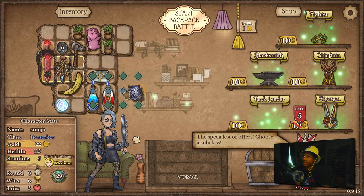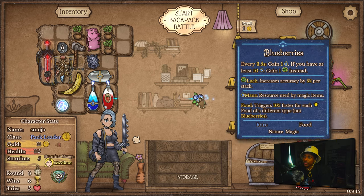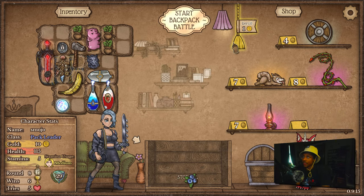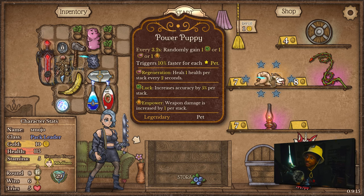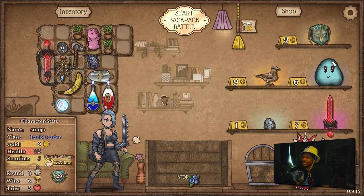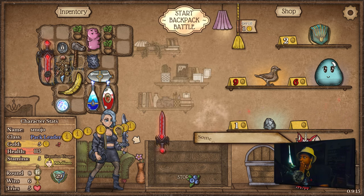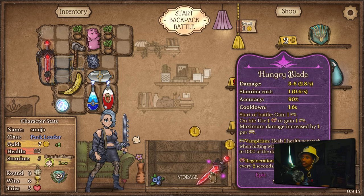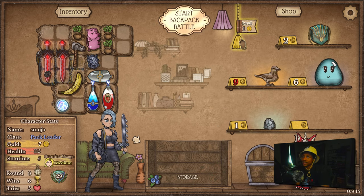I'm only gonna buy the White Wolves — I'm not gonna buy others unless I see a pet like this on sale. This is interesting — we definitely buy this, which means we're getting rid of Shell Totem, and honestly I don't even care about the Whetstone anymore. We'll get rid of that and do this situation instead.